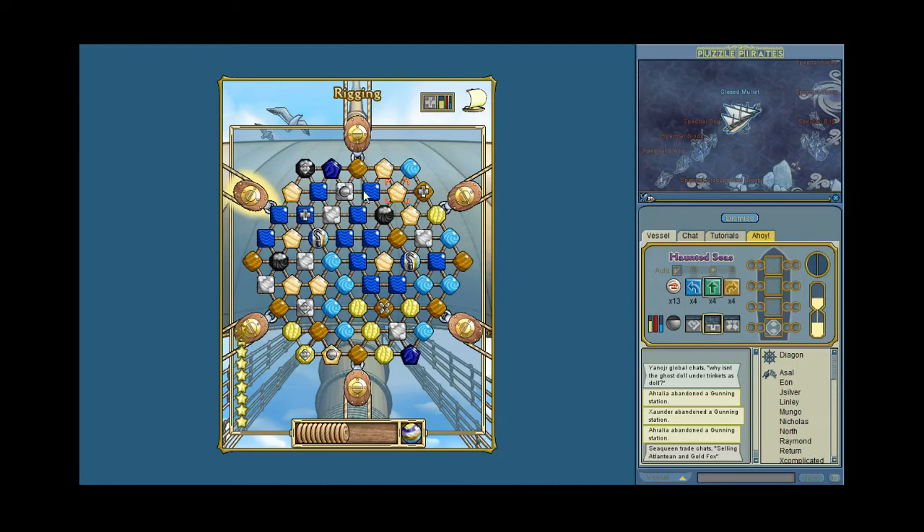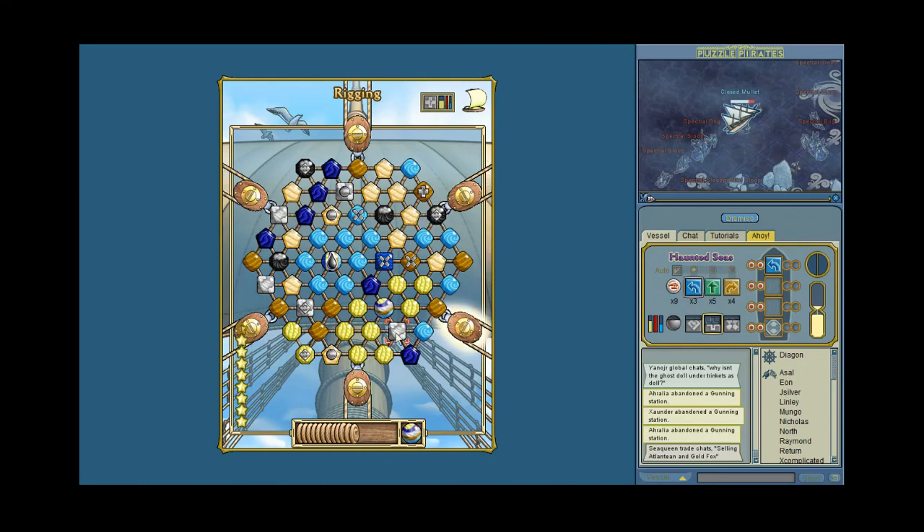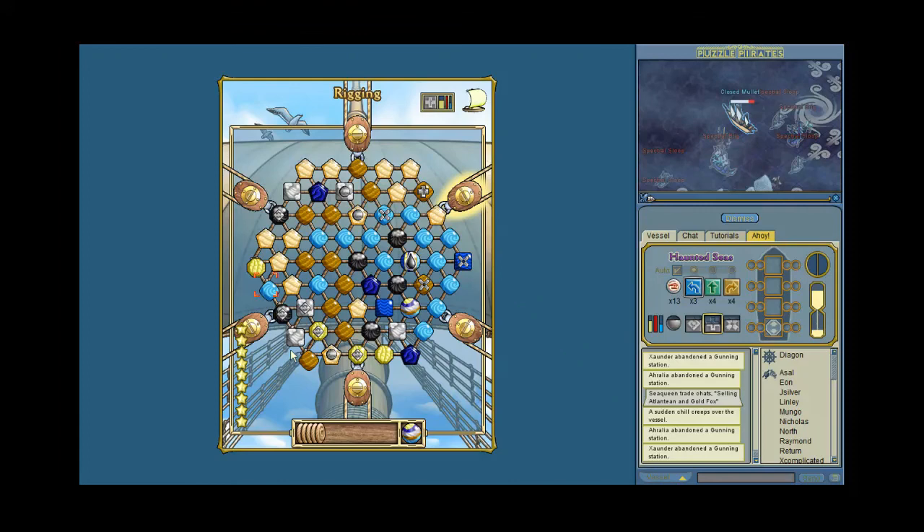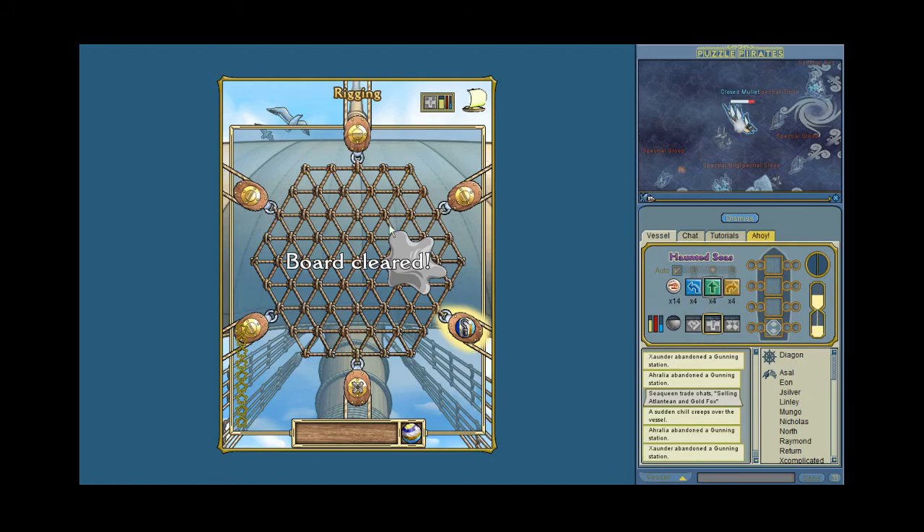I didn't see anything that I could use to loop those. If you did see something, then that's pretty good for you — that's good because you're visualizing it. I'll just pop that. If I could get one here — so I guess I could go there. Place those blue.